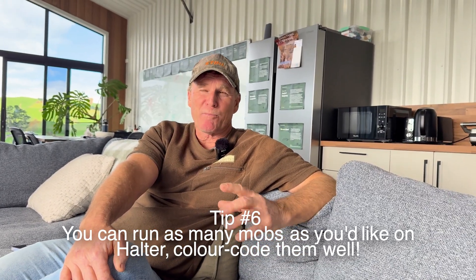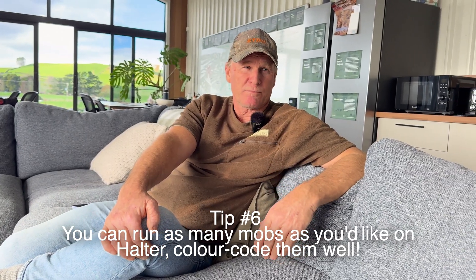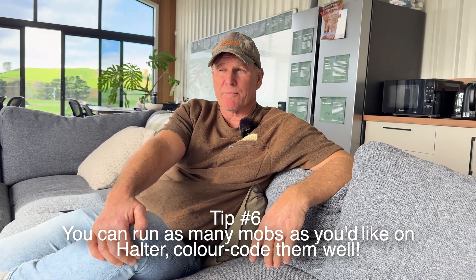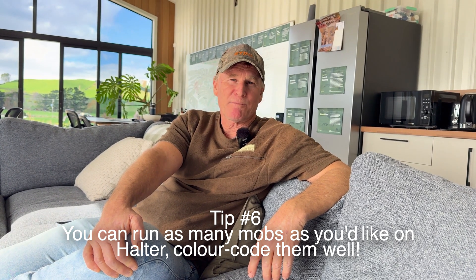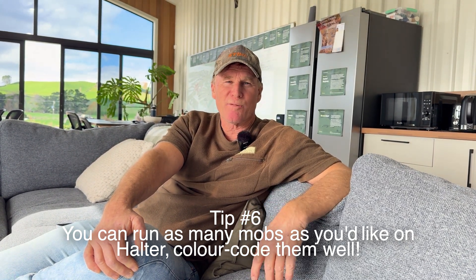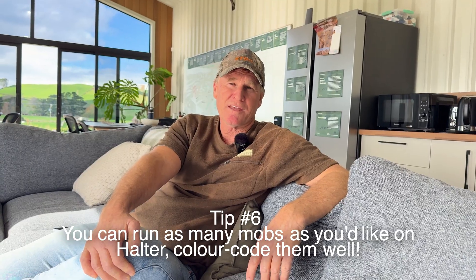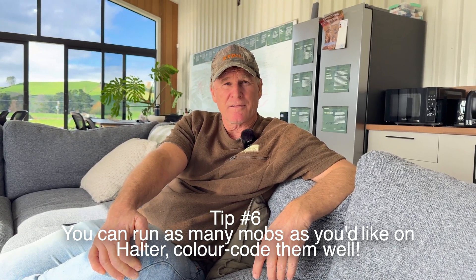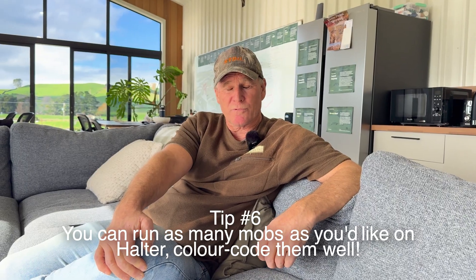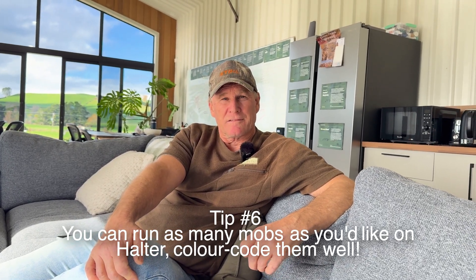My colour coding is: you can choose any colour off the palette. My milkers are a light blue — like blue-top milk. My colostrum cows are normally a yellow mob, because colostrum milk's a bit yellow and golden. Any cows on treatment are normally bright red — similar to when you'd paint them with a marker. It's almost replacing what you would have done when painting them, but with colours in the app.